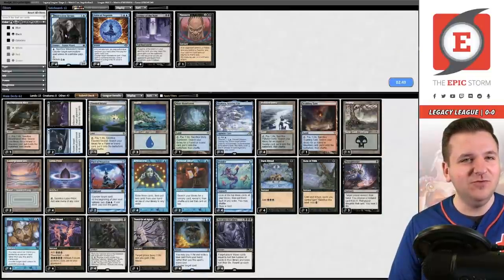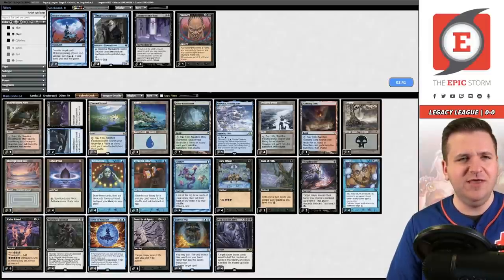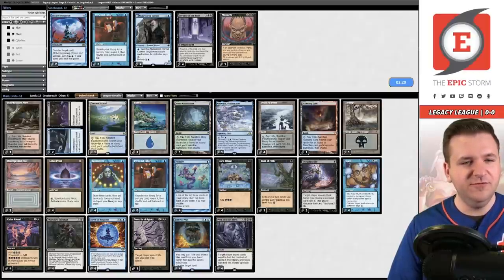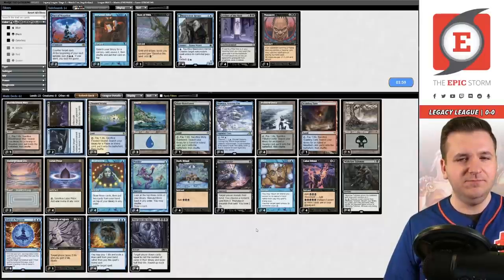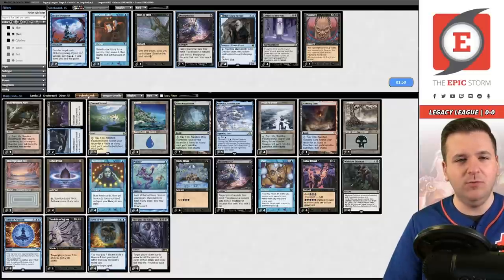We definitely want Consign to Oblivions and Force of Negations for the sideboard. We don't want Pact of Negation — that card's just too slow and has no relevant text here. We're at 64 cards right now. I wonder if you're supposed to take out Thoughtseize on the draw. I'll get rid of the Personal Tutors, maybe cut the Rain of Filth. I think I'm going to go down to two Thoughtseize on the play.